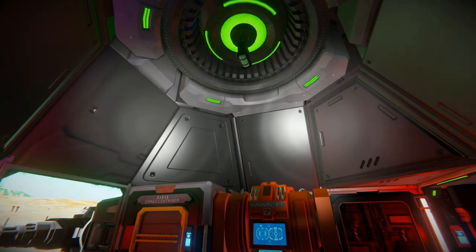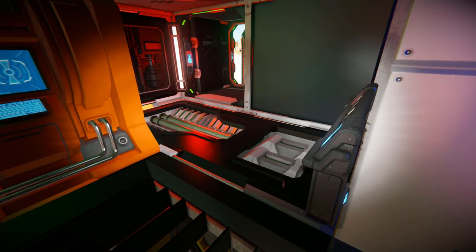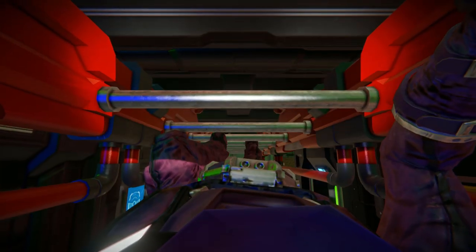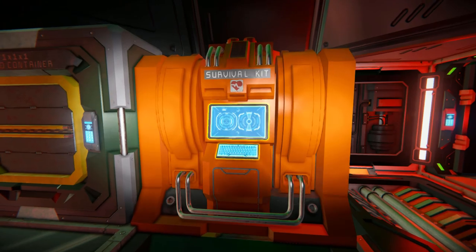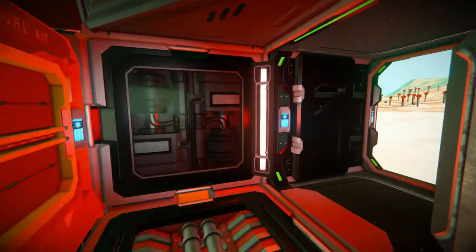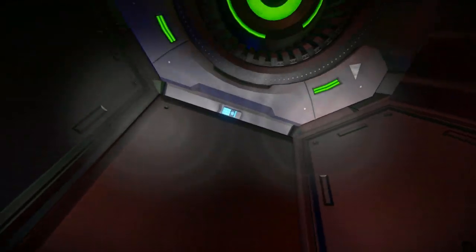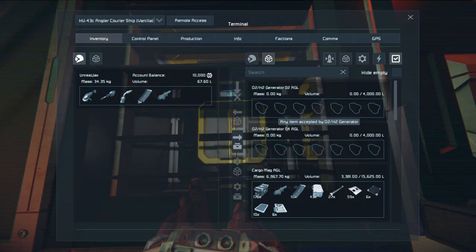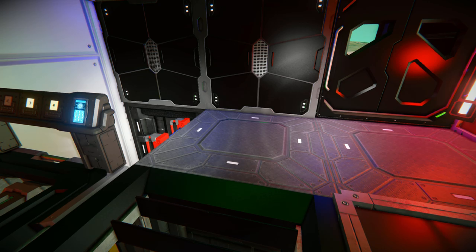We do have a jump drive up there, so we're capable of jumping a fairly good distance. And this is the interior. We've got another button panel built on top of an O2H2 generator, which is a nice way to hide it. We should start closing everything up. This is the interior — we've got a survival kit to respawn on, a cargo container with some resources in there, just enough to repair yourself if you took damage. The doorway is to get in and out, where the merge block and connector are sitting. There's the jump drive — our maximum jump distance is 2,000 kilometers. Looking through this air vent, we have another O2H2 generator, so we can access it from the air vent, which saves a lot of space trying to get that connector in a reachable position.